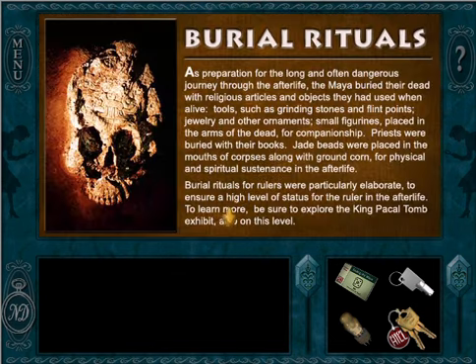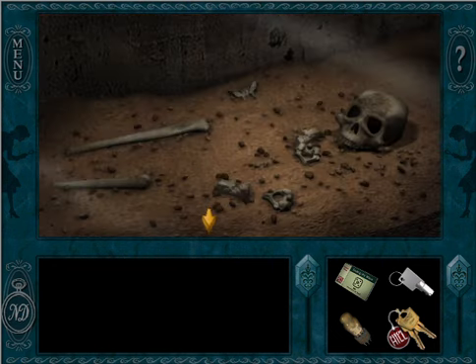Burial rituals: as preparation for the long and often dangerous journey through the afterlife, the Maya buried their dead with religious articles and objects they had used when alive — tools such as grinding stones and flint points, jewelry and other ornaments, small figurines placed in the arms of the dead for companionship, jade, ground corn. Ew. Creepy.